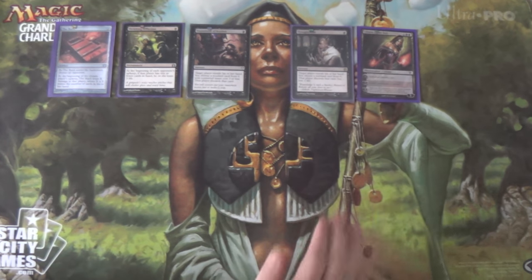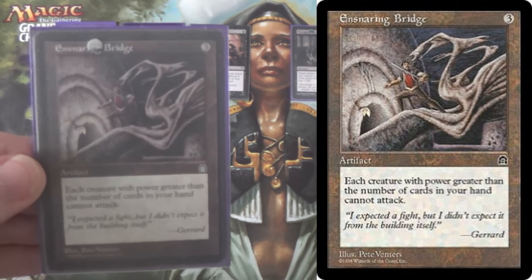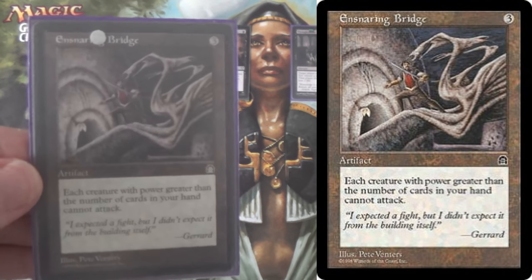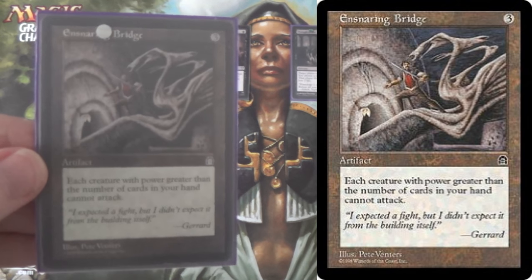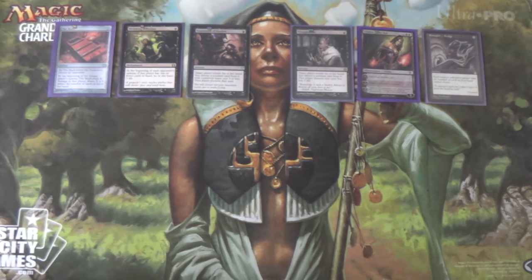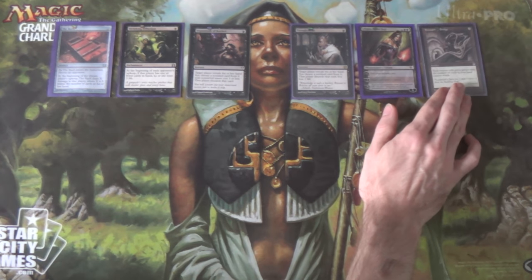We also run Ensnaring Bridge. The reason is because we're going to be emptying our hand very quickly in this deck, and we want to use that to our advantage. We can keep our opponents from being able to kill us through combat. This helps us against low-to-the-ground but big decks, like Zoo especially, and mid-range. It doesn't help against Infect usually unless you are at actual zero cards in hand, because they can swing with a one-power creature and then pump them up after attacks are declared. But most of the time, Ensnaring Bridge just wins you the aggro match.